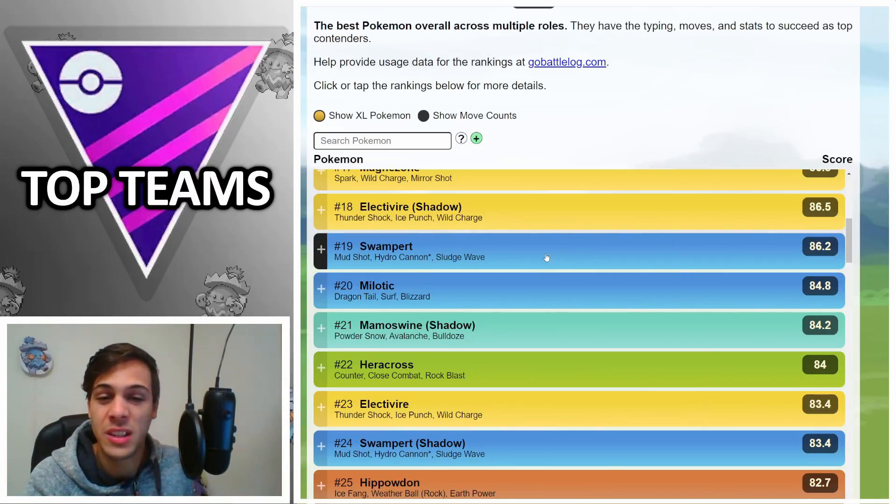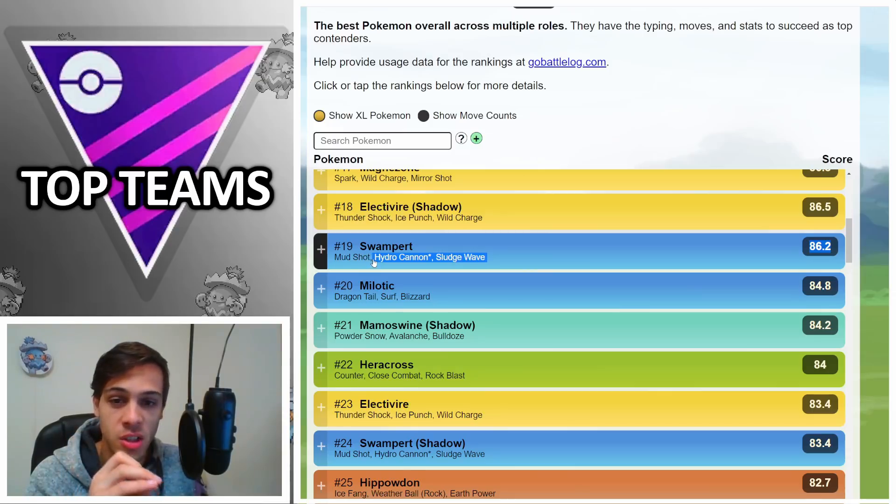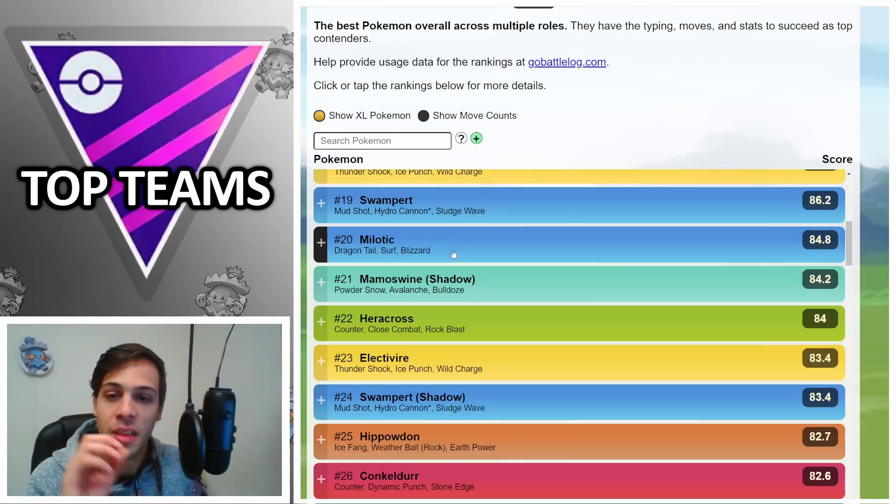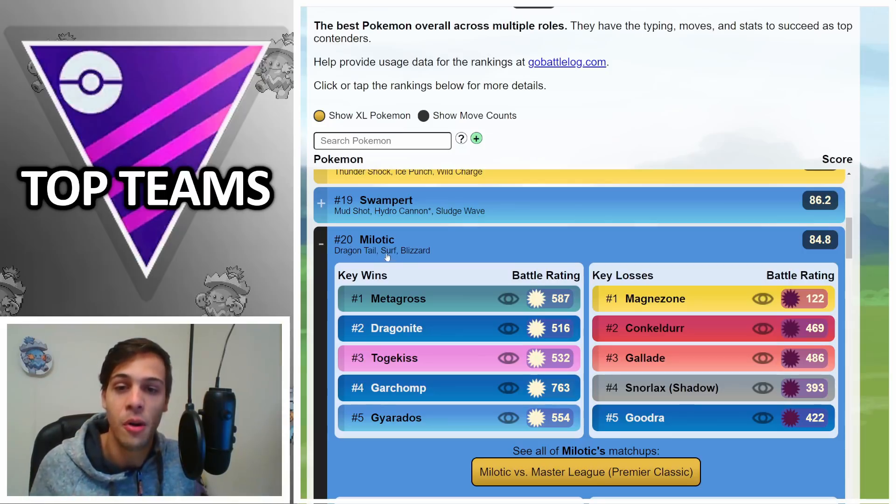Now into more niche Pokemon — Swampert is one of the premier Steel answers, beating all the Steels, but it gets destroyed by Flying types like Dragonite and Gyarados. So if you need a good Steel answer go Swampert, but make sure you pair it with good answers to those flyers.